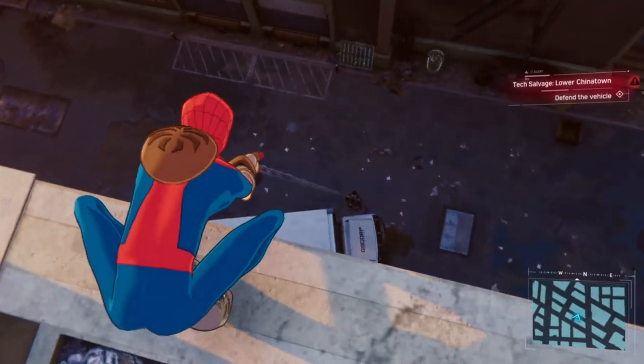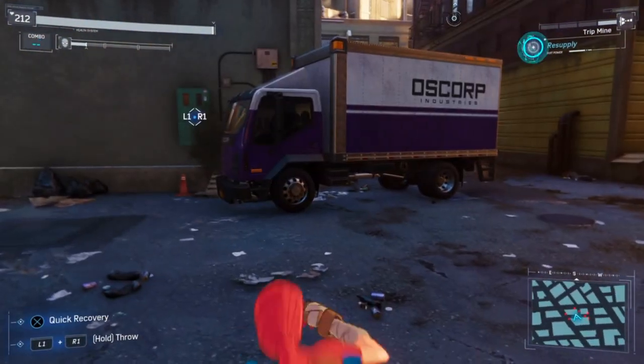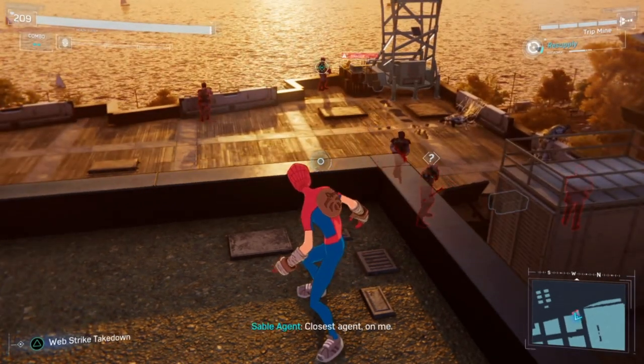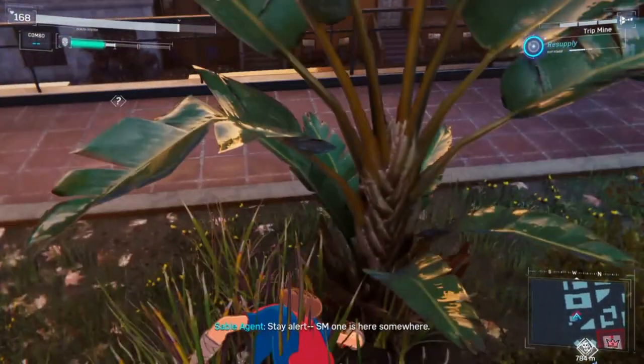Here, when I tried to stealthily perch takedown an enemy, an event trigger stopped me midway through the animation and the enemy just disappeared — I couldn't find the model whatsoever. A couple Sable enemies were bugged out when being stealthy, like one being indecisive about where to stand, and another who was supposed to fly but did an animation as if he was on the ground.